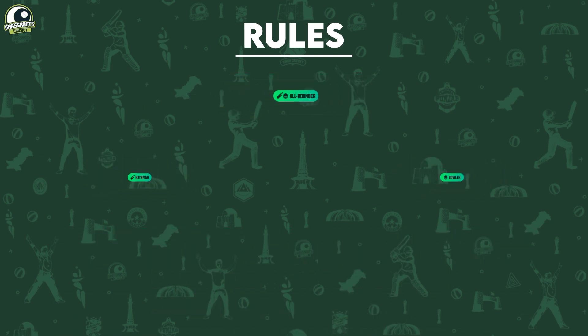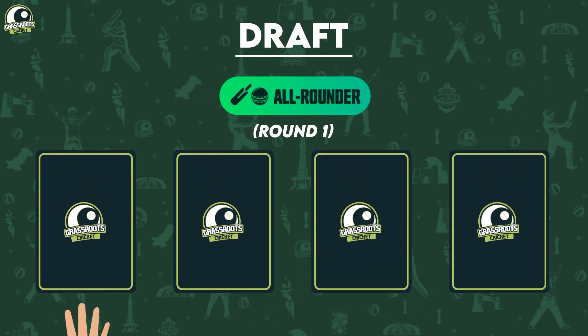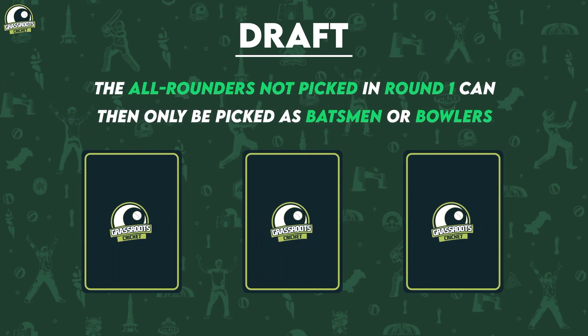These cards will be picked up by contestants by virtue of a snake draft, starting from the All-Rounder category. All unpicked All-Rounders after Round 1 will then cease to be All-Rounders and can be picked as Batsman or Bowlers.